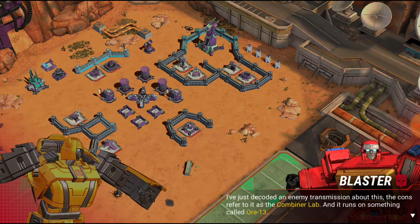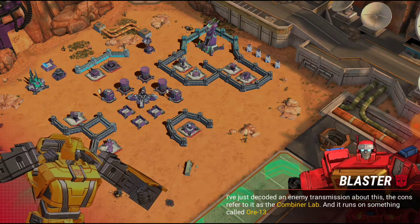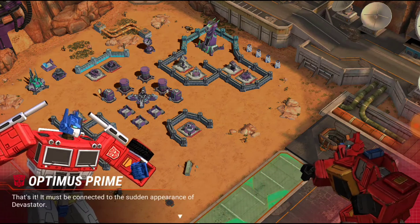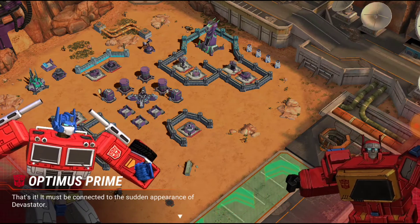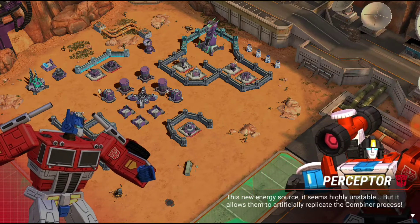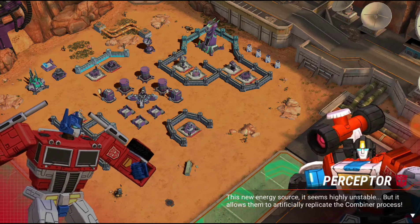I'm just decoding an enemy transmission about this one. The Cons refer to it as the Combiner Lab and it runs on something called Ore-13. That's it — it must be connected to the sudden appearance of Devastator. It's no energy source; it seems highly unstable. It allows them to artificially replicate the combiner process.